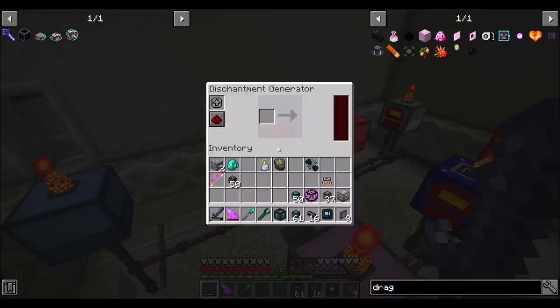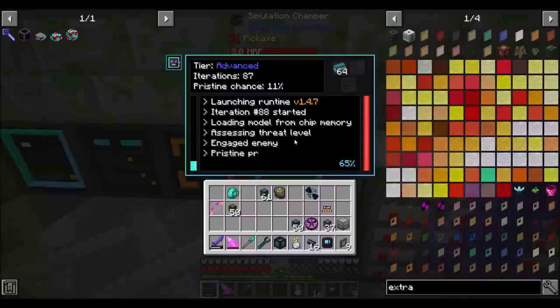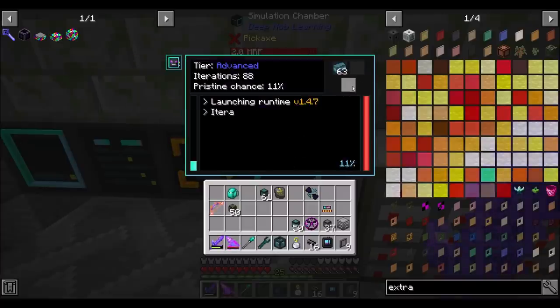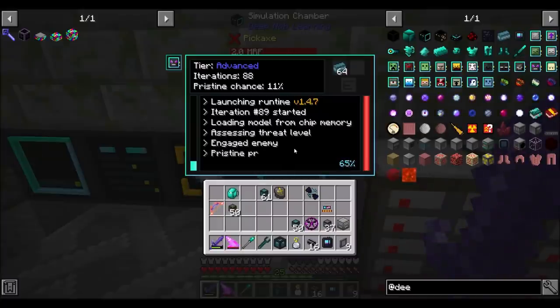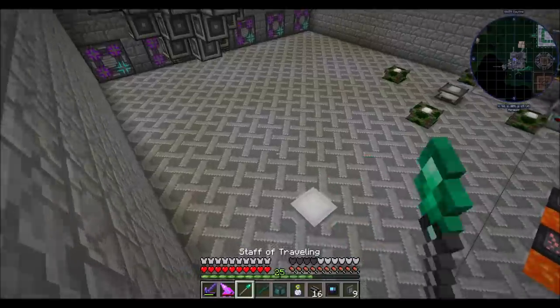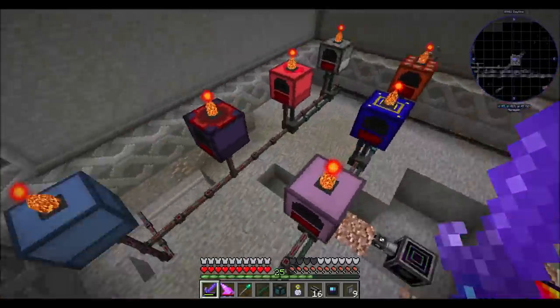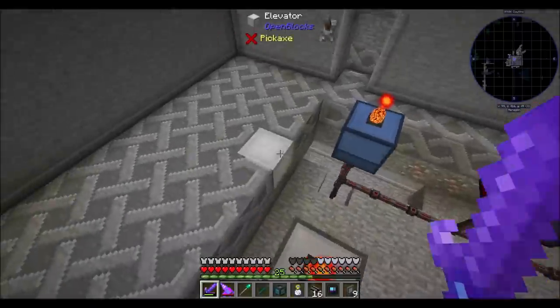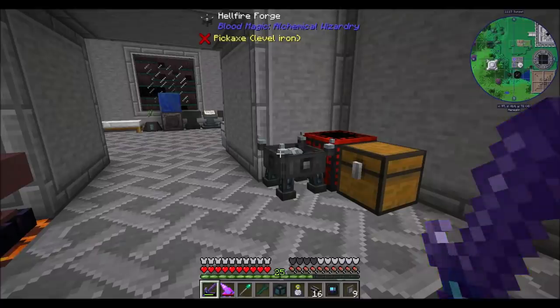We should be getting way more dragon's breath than we need at this point. Our pristine chance is only at 11% — we got it up to advanced tier, which is cool. Kind of let this sit for a few minutes. So it's still rare that we're going to get the pristine dragon stuff, but that's okay. We'll be fine — we'll just let this thing cook. Eventually he'll make another pristine. You get 32 per iteration, and remember we use one every 10 minutes. That's a really long time, obviously only when it's running. Now disenchantment — that's going to be a tricky one. How do we automate enchanting?